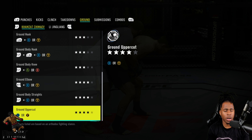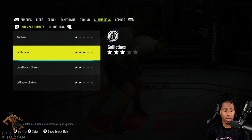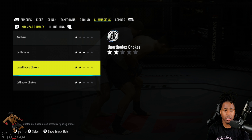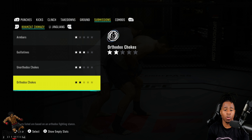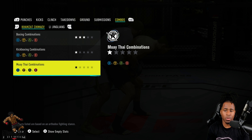For submissions: level one arm bars, level three guillotines, orthodox and unorthodox chokes at level two. Not crazy submissions but he does have a 94 submission stat. For combos: three-star boxing, one-star kickboxing, one-star Muay Thai. So for the most part we're going to be wrestling and boxing with Hamzat Chimaev.